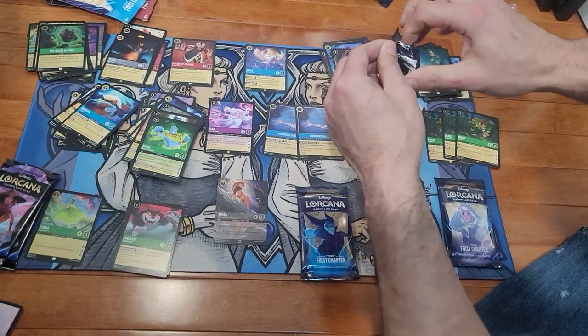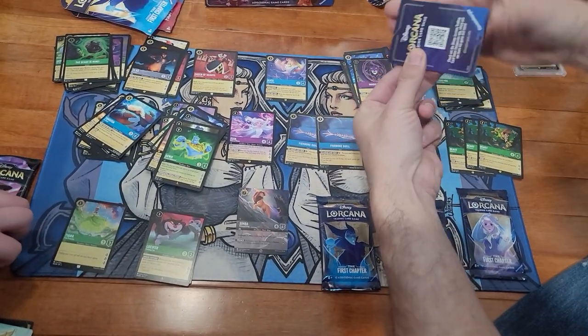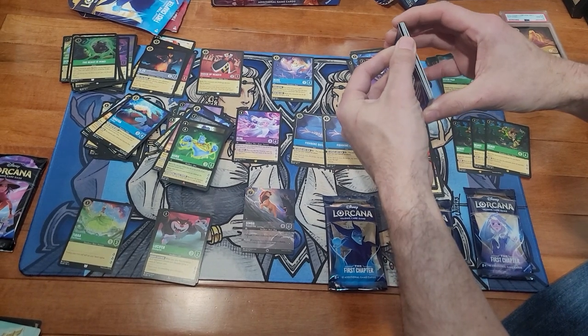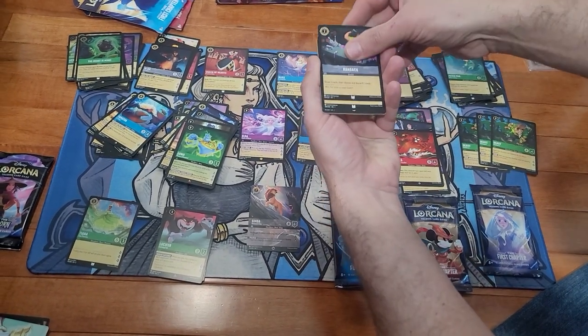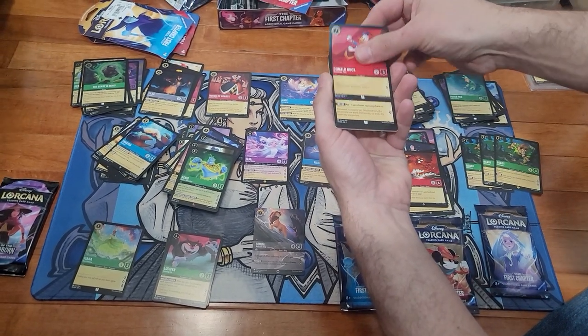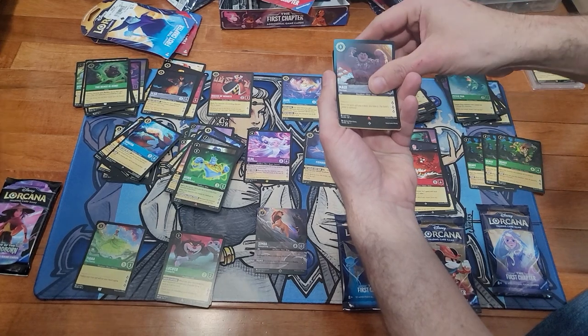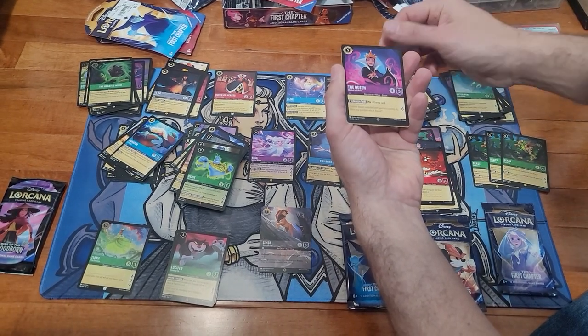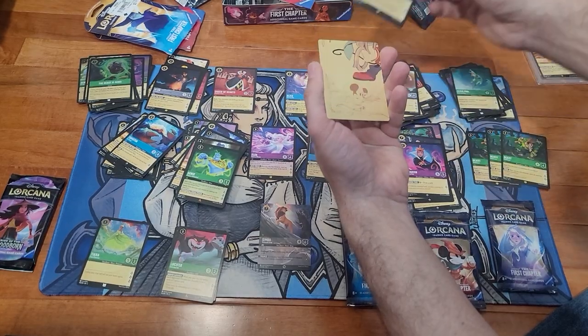Cinderella, Ruse again. We got two packs here — I don't know how I got ahead. Ransack, Donald Duck, Want to Fight, Elsa, Maui, the Queen as a super rare, and a foil Maleficent.